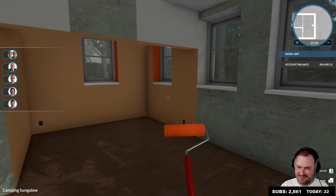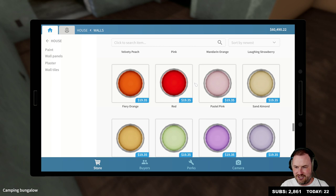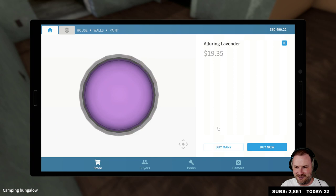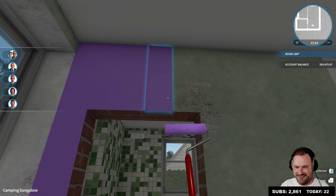Out here we'll have to pick some colors too, right? Young flower bud, sunny orange, sand almond, alluring lavender. All right, it's gotta be alluring lavender. This is gonna be the color in here. Oh god, that's sexy isn't it? Holy shit.